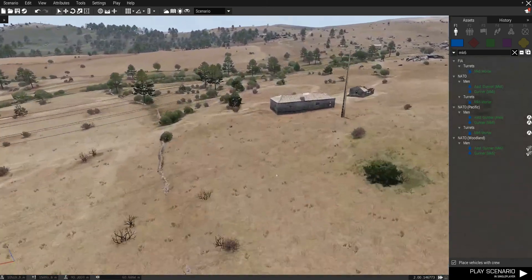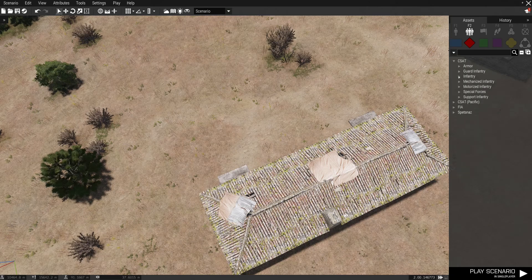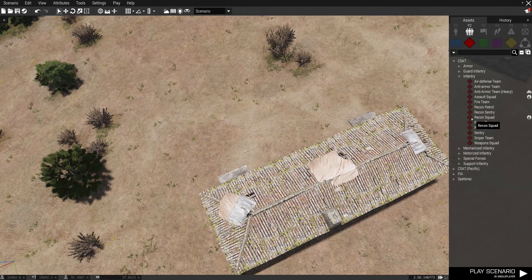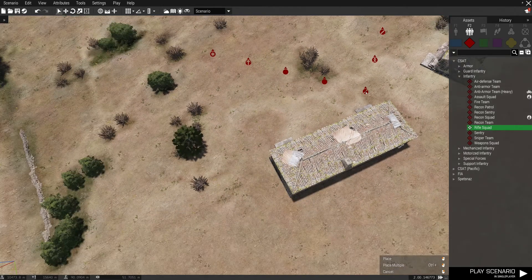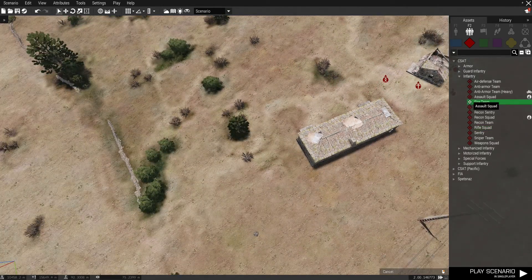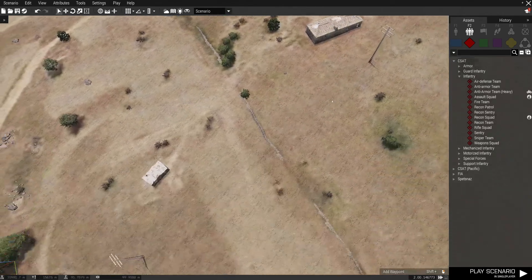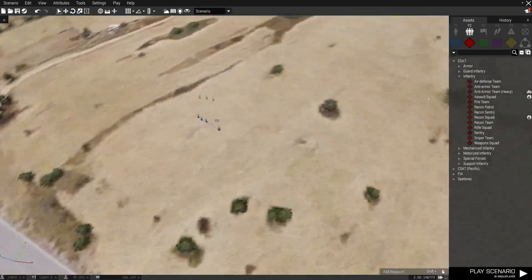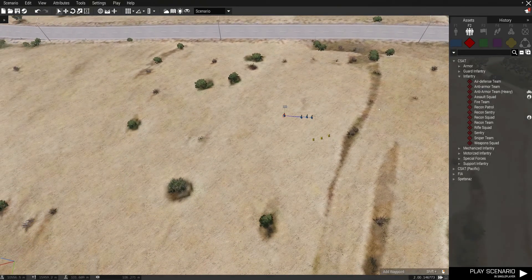And then you go to this building and get the bad guys. Infantry, recon squad — too many, we can't take down so many. Rifle squad — too many. Fire team, four soldiers. This is just for demonstration purposes; I create larger battles than these.